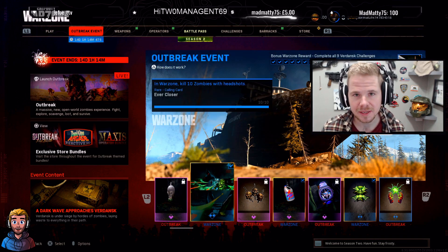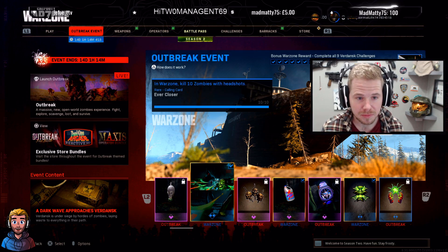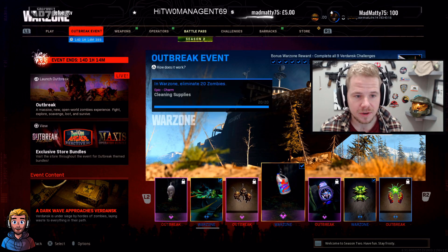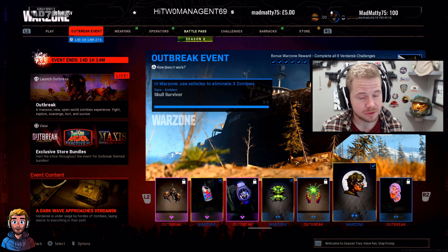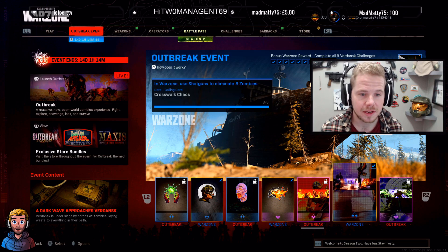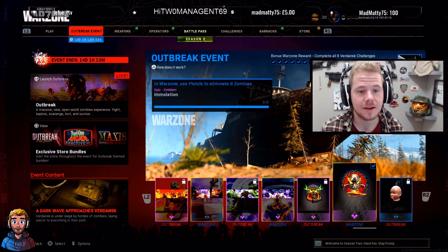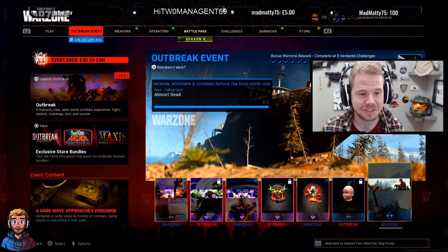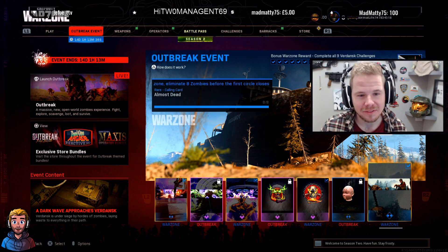I've completed all nine now. Here are the challenges: get 10 zombie kills with headshots; eliminate 20 zombies; use lethals for eight kills; use a vehicle for three kills; eliminate five zombies in a single match three times; use a shotgun for eight kills; rapidly kill two or more zombies two times; use a pistol for eight zombie eliminations; and finally, eliminate eight zombies before the first circle closes.